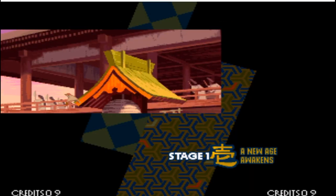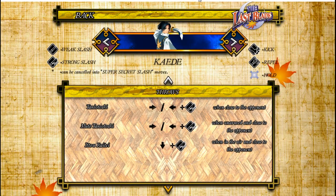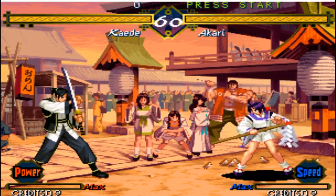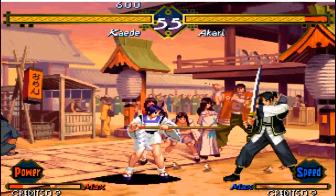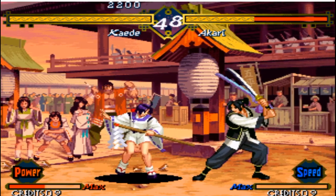Very cool art. SNK had these cool intros before the fight, which I liked. Sprites look good. You've got your power gauge down there, because you can do different things — throws, command attacks, special moves — and of course your parry, or rappel as they call it.